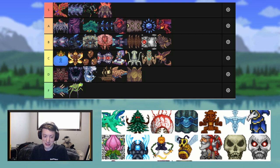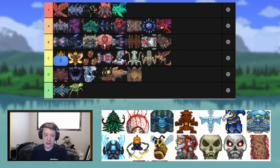Next up we have Duke Fishron — a very hard boss in vanilla. I like it; it's very unique. There's no vanilla boss like this. I like this boss a lot — I'm going to put it in A or S tier.